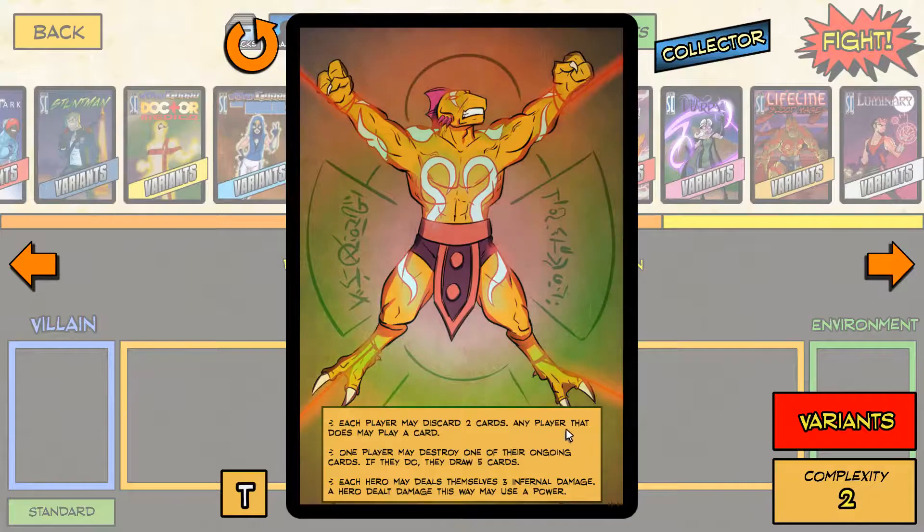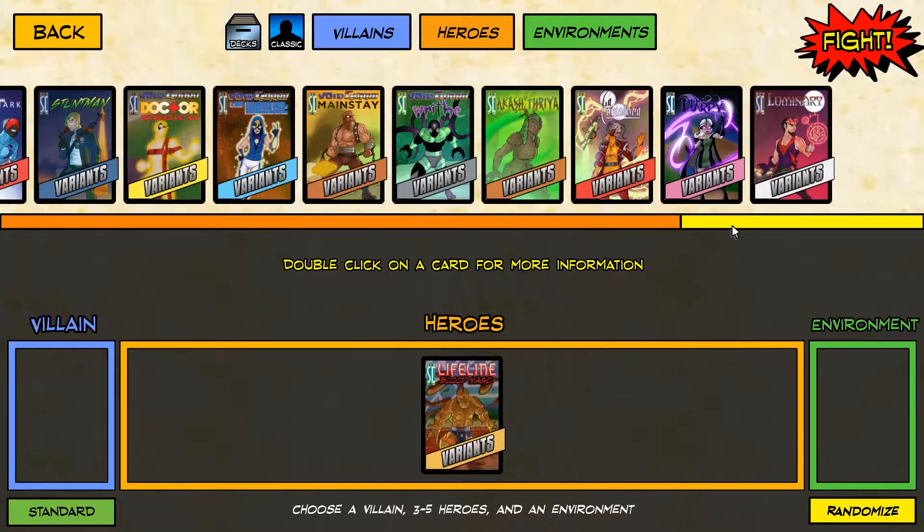He's got an interesting suite of abilities for his flip side. Each player may discard 2 cards; any player that does may play a card - so that combos really well with Benchmark. One player may destroy one of their ongoings; if they do, they draw 5 cards - it's really good for Harpy. And each hero deals themselves 3 Infernal damage; a hero that dealt damage this way may use a power. So Lifeline's pretty good.